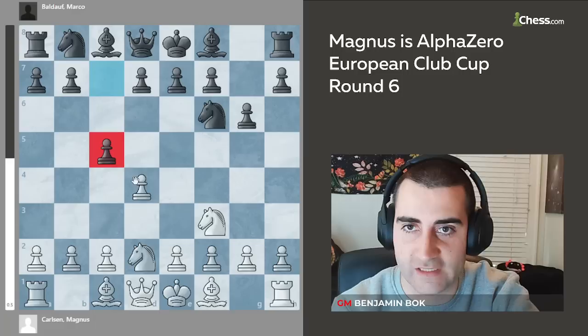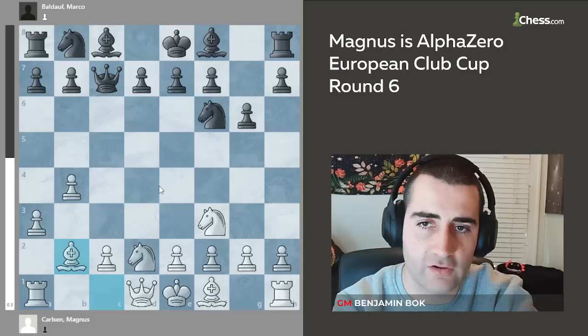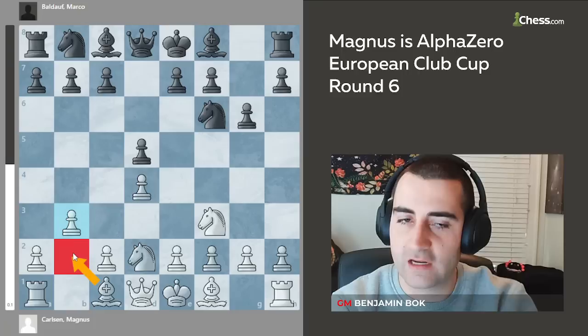Another move black can play after knight bd2 is c5 to put pressure on white's center, but here white takes and after queen a5 from black, white goes a3, b4, and bishop b2 followed by c4 and e3, and white has a little bit more space. But in the game, black played d5 to stop e4 from Magnus, and now Magnus played b3.